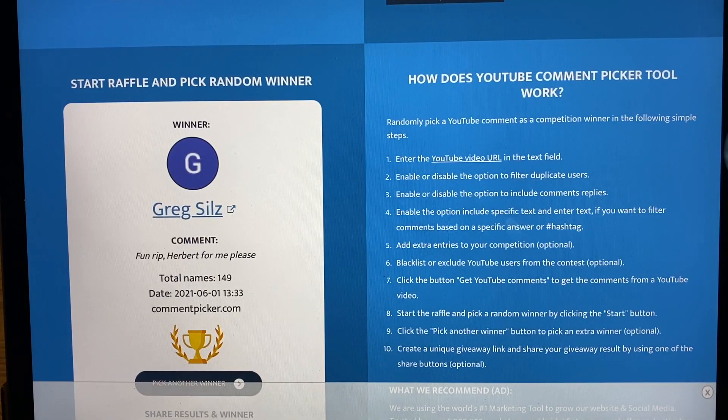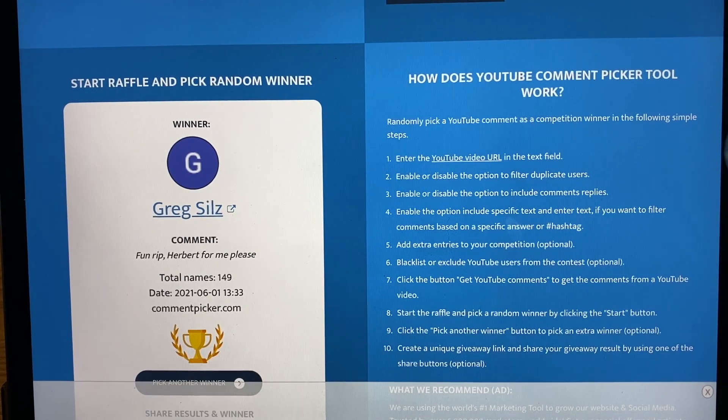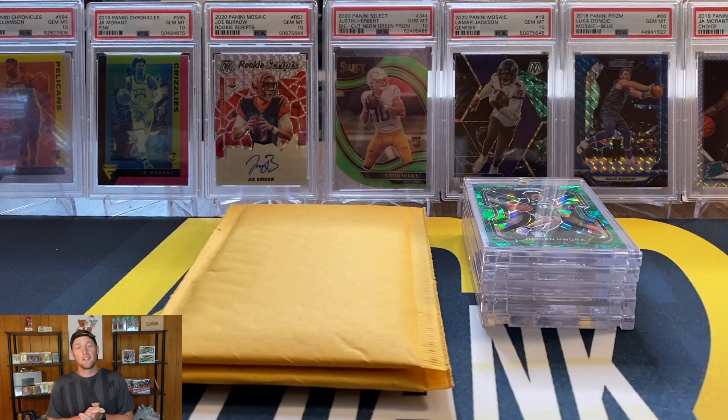And that's going to be Greg Sills — he said 'Fun rip, Herbert for me please.' Congrats man! If that is you, send me a DM on Instagram or an email with your address and I'll get that shipped out. Now let's get back to the video.